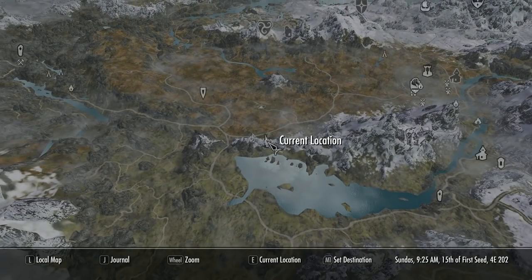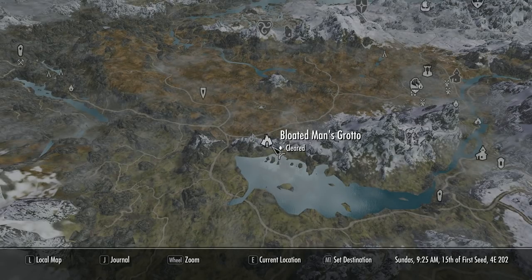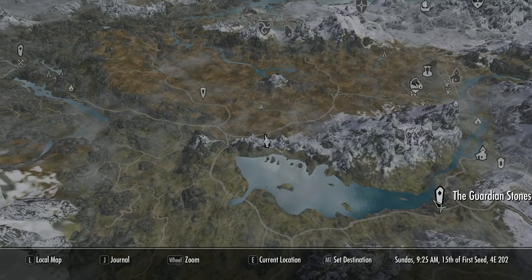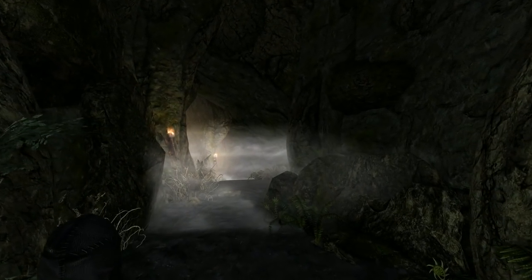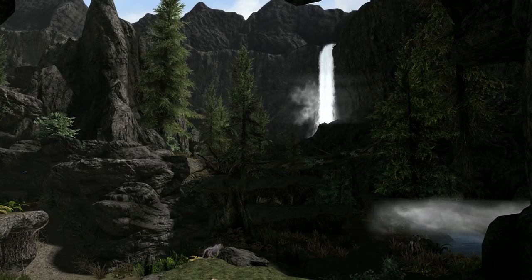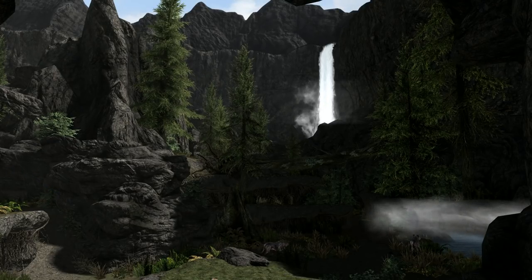The second weapon you should consider is a unique blade called Bowler's Oathblade, found in Bloated Man's Grotto — a cave located a short distance from Whiterun. It can easily be reached from Riverwood by walking across the White River to the northwest, past Anise's Cabin and through Brittlesham Pass, then heading due west. Or you can skirt the shore of Lake Lunata. Either way, it's easily accessible.